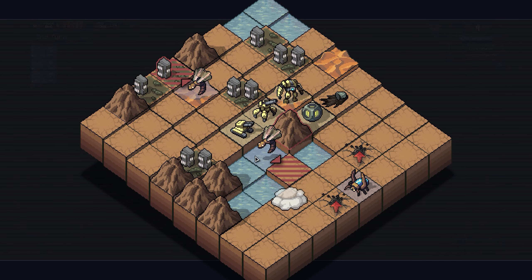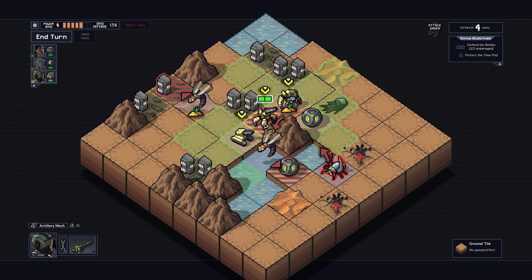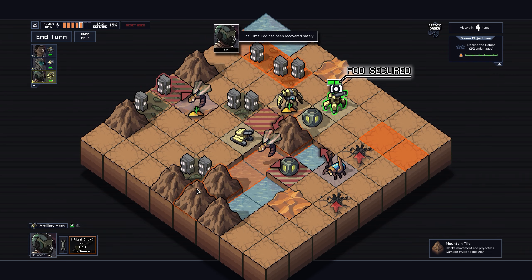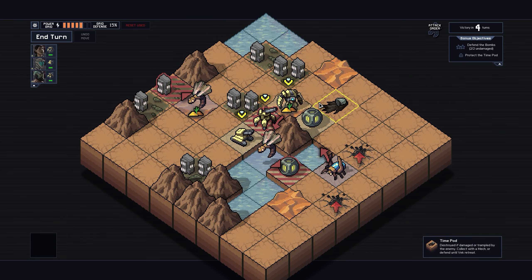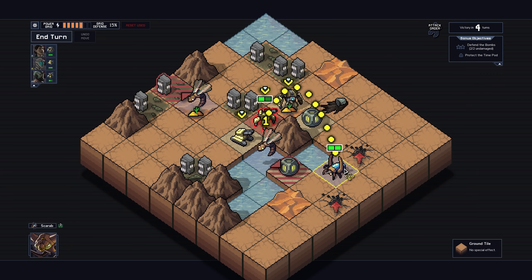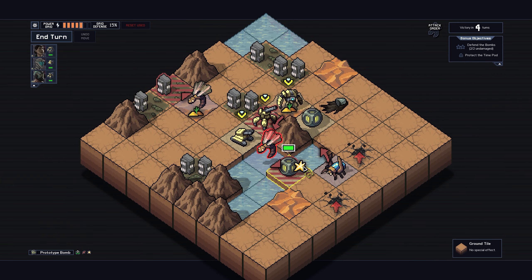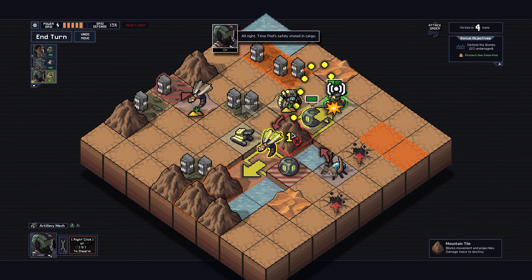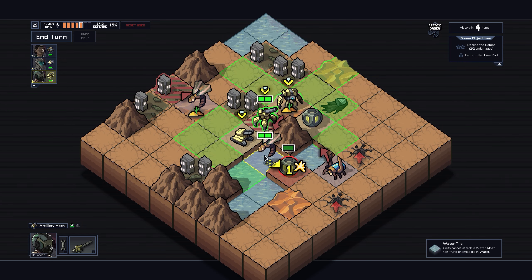No, I'm not allowed to drown the bomb. So we're in a tough spot here. Holy shit, what an embarrassing brain fart - I couldn't figure out how to do this mission so I chose to abandon the timeline and start over. But the obvious solution would have been to use the artillery mech to shoot the wasp and it would have gently pushed the bomb out of the way without damaging it. I'm an idiot.